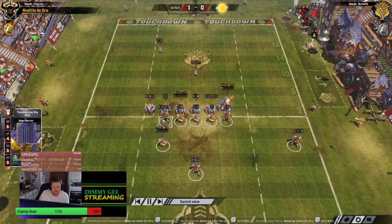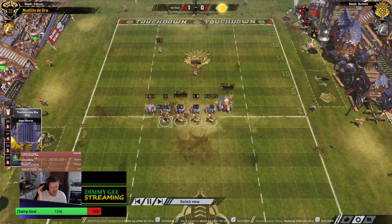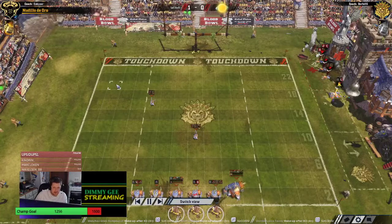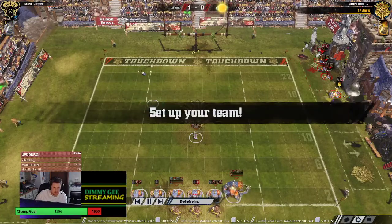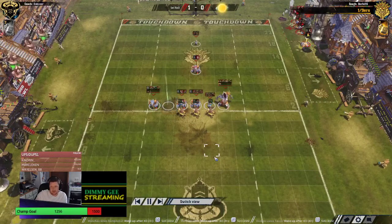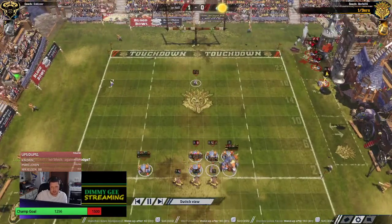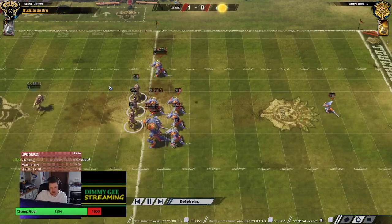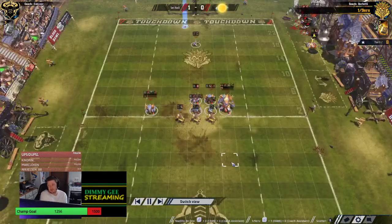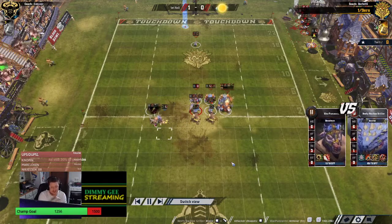Put him like, so the Sidestep Skink is there, you push him on the sideline, you stand here — if he blitzes you, you just sidestep there. It's Two Heads so it's still dice. The Skink is Strength 3 — he'd have to tag the Sidestep Skink. That is huge — that is really, really unfortunate. That's your best player gone.